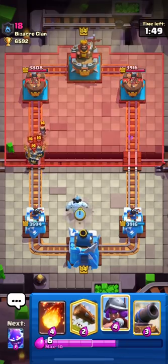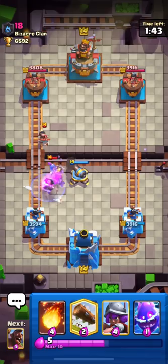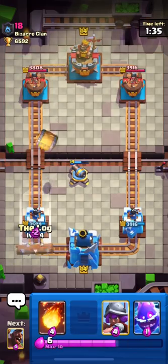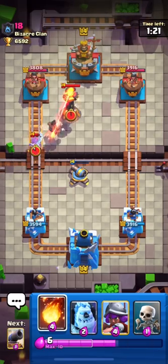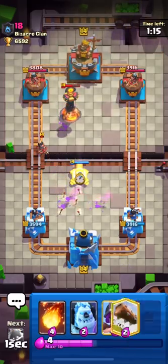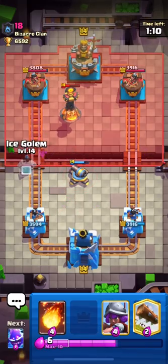I'll use my Ice Golem and put down my Cannon to pick off his Guards and Princess. The Cannon is a very good building — it costs only 3 Elixir and you can cycle back to it very fast. Against beatdown decks, Cannon is very effective. I'll push with my Hog again. He's back to Inferno — I'll prevent his Princess from locking and use my Cannon for his Princess.